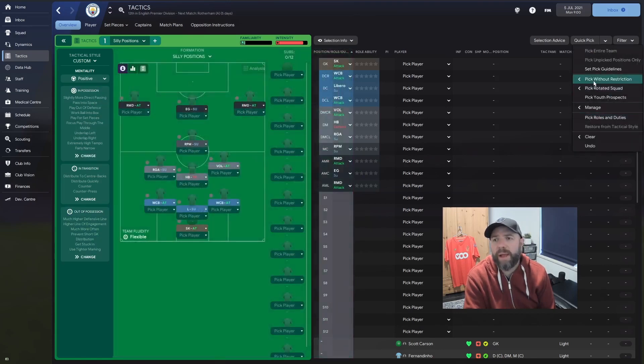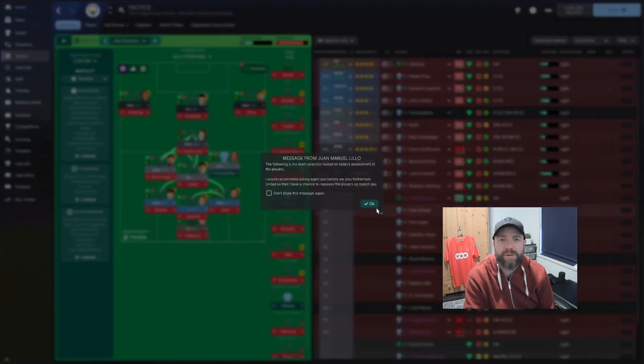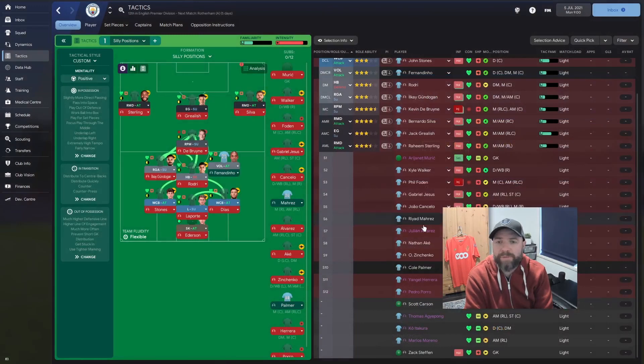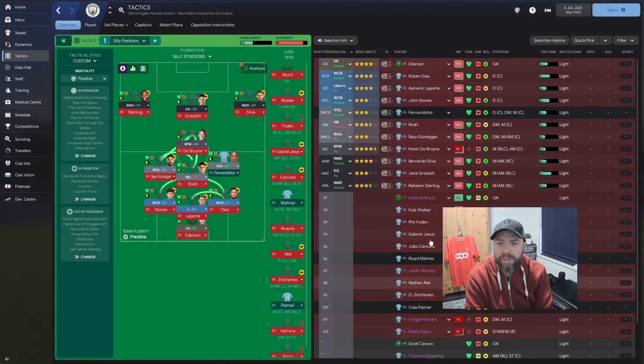Let's quick pick without restriction the best 11. Ederson in goal. Dias and Stones are those wide centre-backs — they still have like four stars. Johnstone's three. Aymeric Laporte in that libero role with four stars. I've got Gundogan as the regista. Fernandinho as the segundo volante. Rodri in that halfback position — they're still really, really high. Kevin De Bruyne in that roaming playmaker role at four and a half stars — he's been injured, three to five weeks. Sterling on the left, Silva on the right in those raumdeuters, and Jack Grealish as the enganche. Still got players — lots of Phil Foden, Gabriel Jesus, Riyad Mahrez obviously out on the left, Zinchenko.